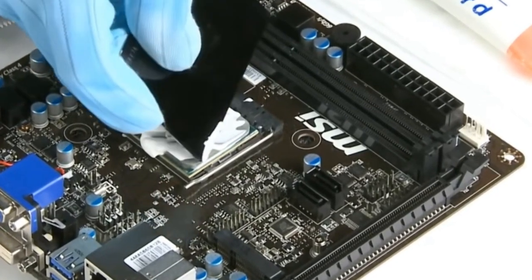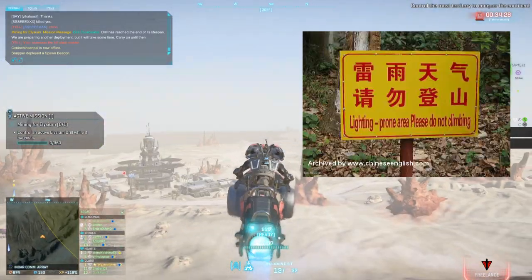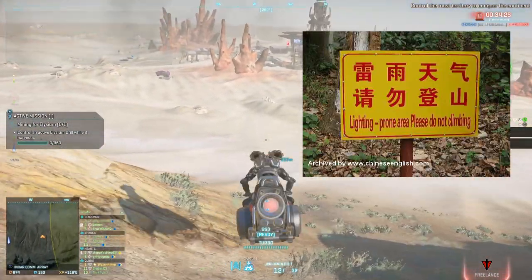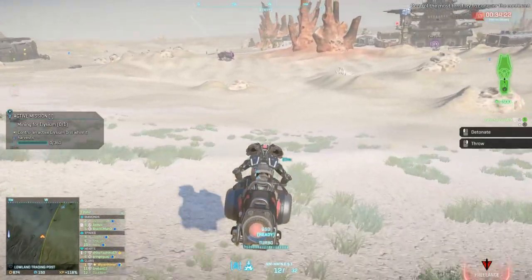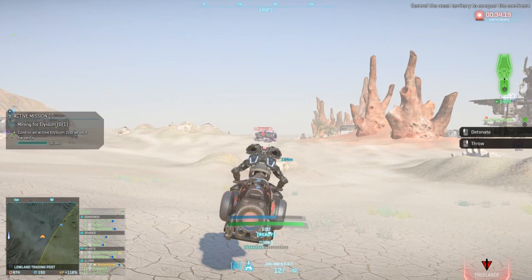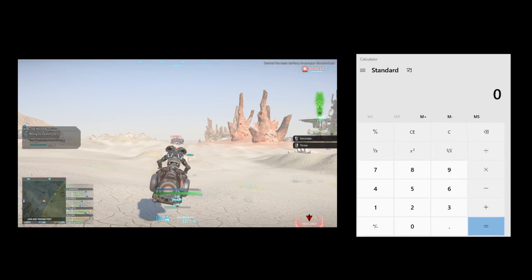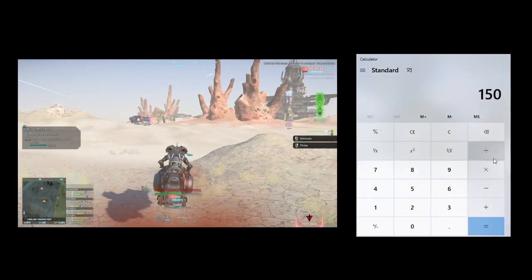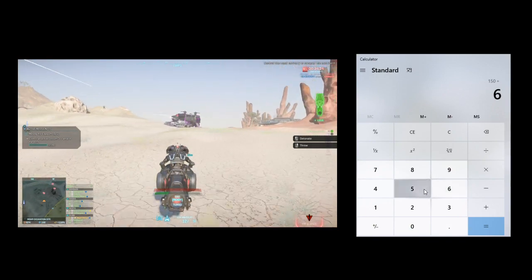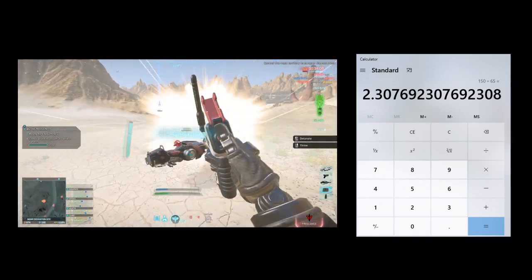Now you gotta find an enemy, preferably Lightnings. To do this, just follow the sign that says 'Lightning-prone area, do not climb.' Utilize the hover mobility of the Javelin to position yourself behind an enemy. Now you gotta access the computer inside the NSO Brain unit and calculate the exact timing at which you will jump out and detonate C4. Distance equals 150 meters, so the time you should jump out is 2.3 seconds after commencing the calculation.